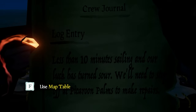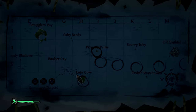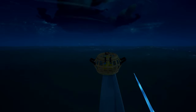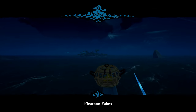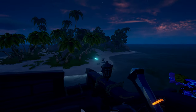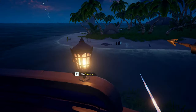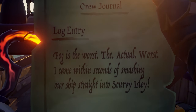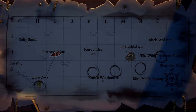Put you back on the bow and let's get going to the next spot. Next clue: 'Less than 10 minutes sailing and our luck has turned sour. We'll need to stop off at Pickaroon Palms to make repairs.' So Pickaroon Palms is up north right there — north it is. Okay, it looks like we got the key and the next clue. We're going to put the key on the voyage table so we know where that's at. Our next stop: 'Fog is the worst — the actual worst. I came within seconds of smashing our ship straight into Scurvy Eile.' So Scurvy Eile is straight east from here.